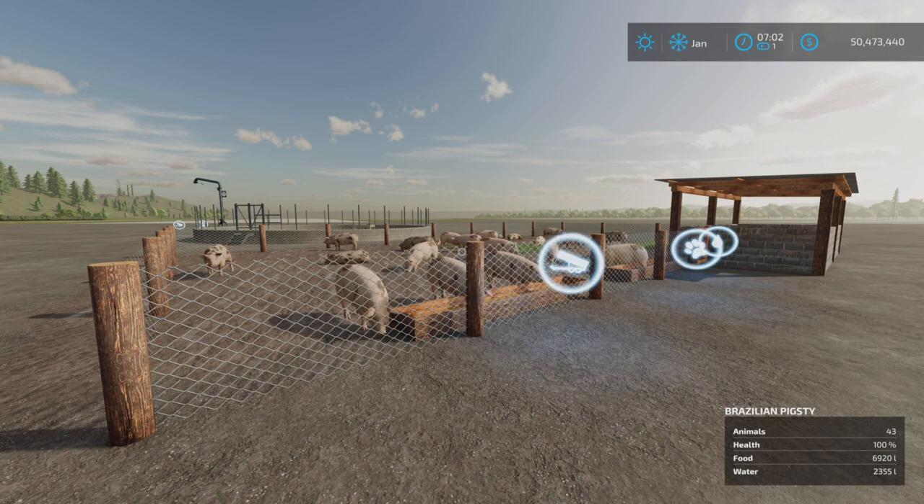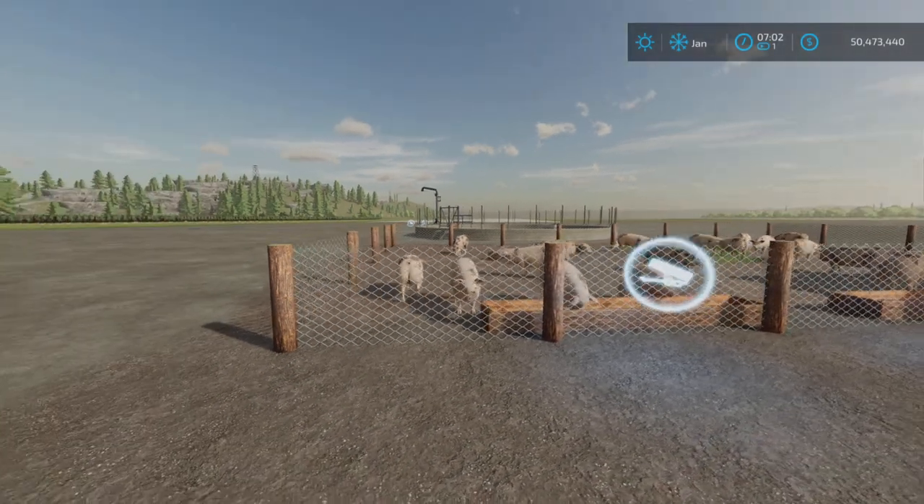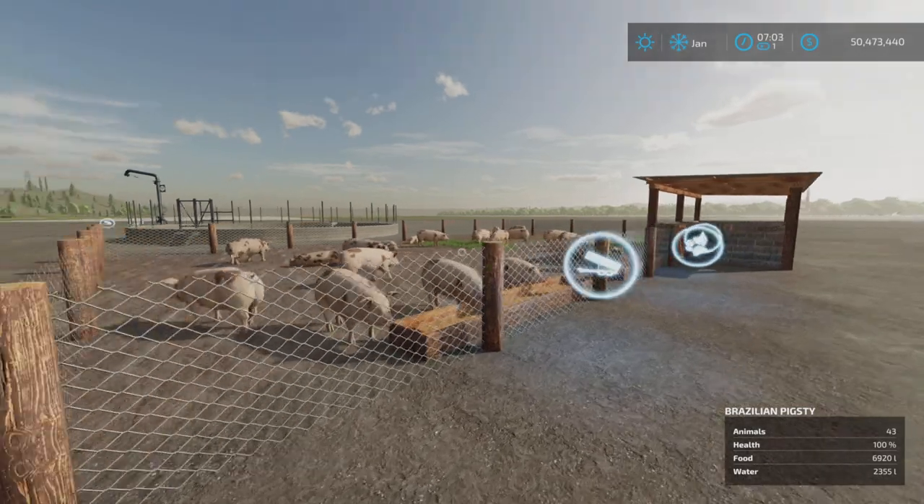Loony Farm Guy here with a new mod test for Farming Simulator 22. This is Brazilian Pigsty by Naming Mod — 7.25 megabytes to download, four slots on console, so a very low slot count. This is available for all platforms; I'm on PS5 here on Rock Crawl by Alien Gem.